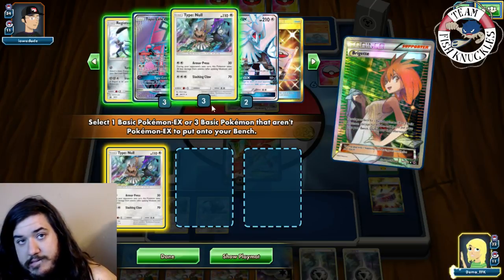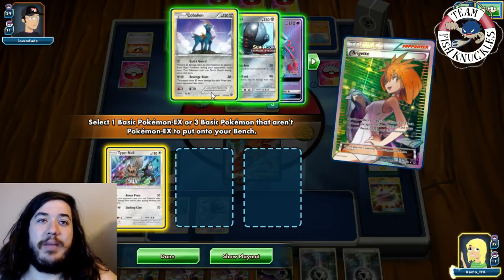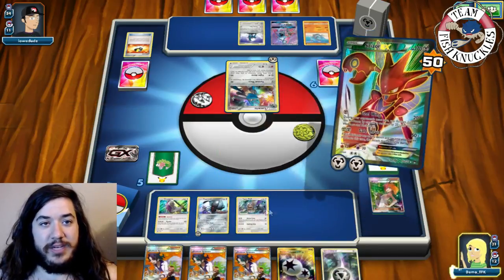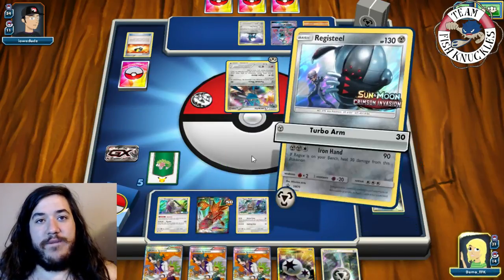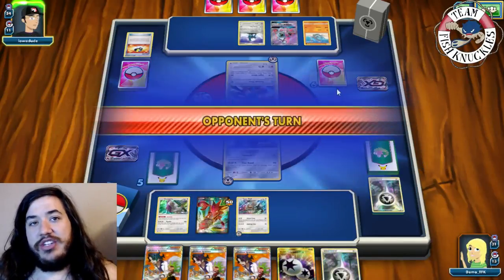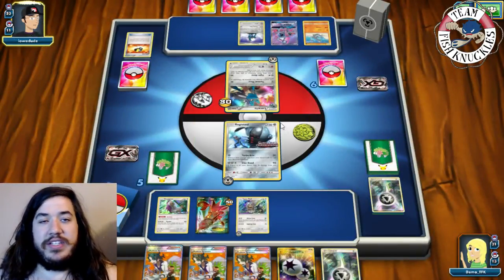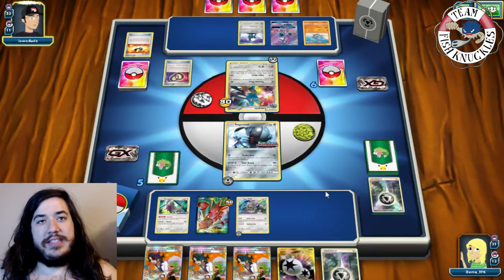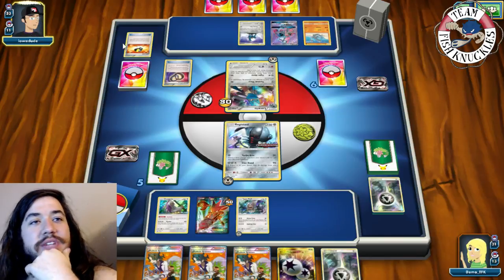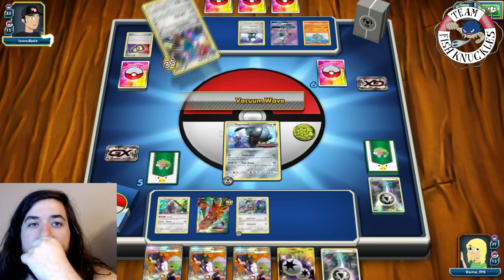We play Brigette and grab one Type: Null. We need a spot for Cobalion since it's important in this matchup. We attach Metal Energy to Registeel, retreat into Registeel, and use Turbo Arm for 30, attaching a Metal Energy to the Benched Type: Null. We need to be careful what we bench since Fight Alone's damage scales with bench size. Opponent plays Puzzle of Time to rearrange top three cards.